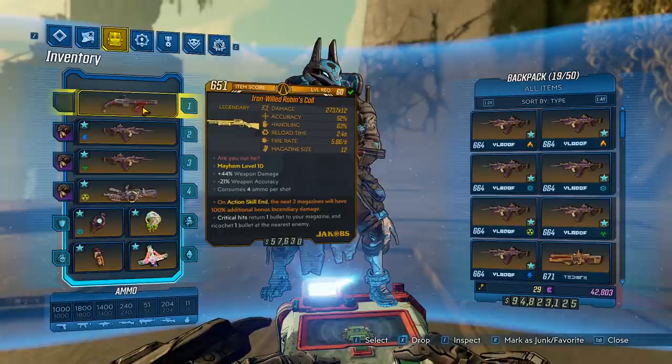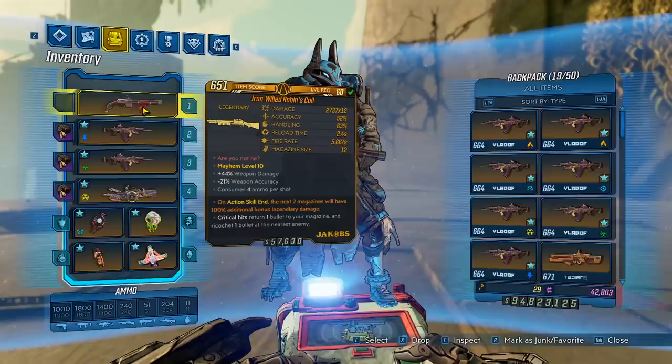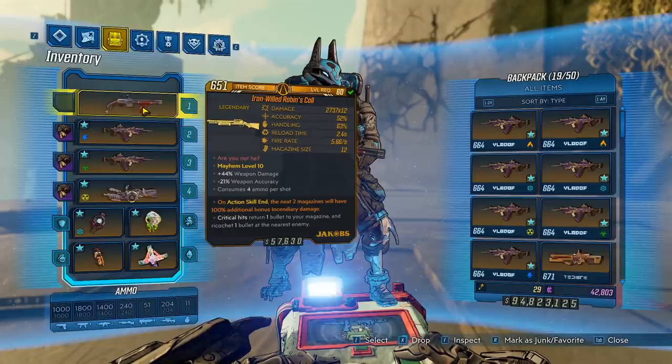Final thoughts on the Robin's Call: this gun is great. It puts out great damage for a high ammo cost, but if you're accurate and land your critical hits, you're rewarded with infinite ammo. As for the negatives, just like any other Jacob's shotgun, it is not going to be good for very long range. Overall, this weapon is a good choice for a Jacob's shotgun. It's super easy to get too, and I would say pick it up and try it for yourself.